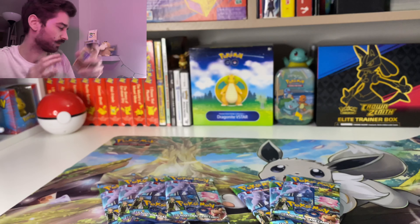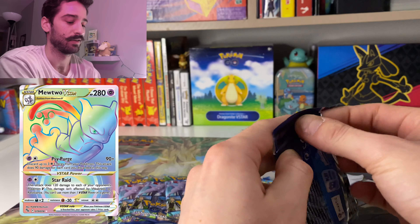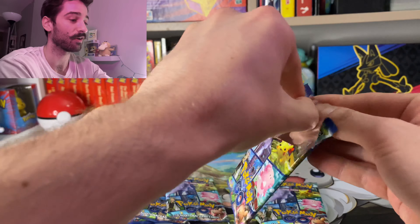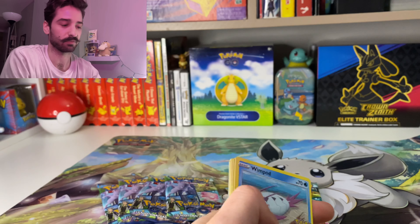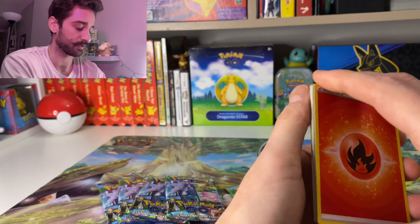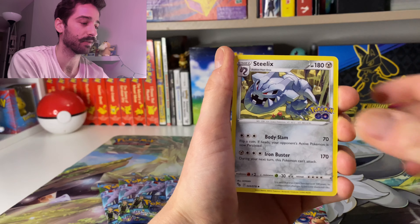I'm going to have to get some sort of pin board or something to put these on. Because I do also have the Pokemon Go Charmander, Squirtle, and Bulbasaur boxes with the pins in, which I still haven't opened. The only reason I want to open them is to get the pins out. I'll probably just buy another one one day. But we're going to get to these.